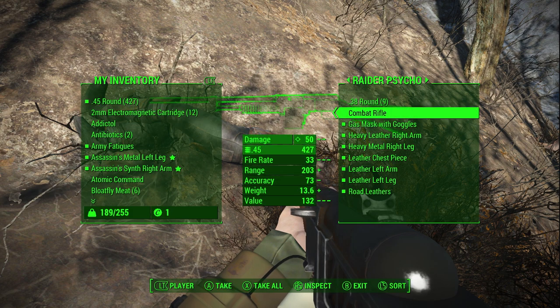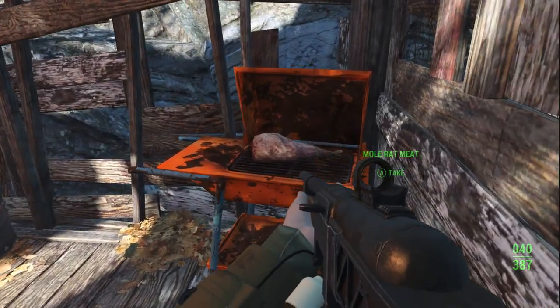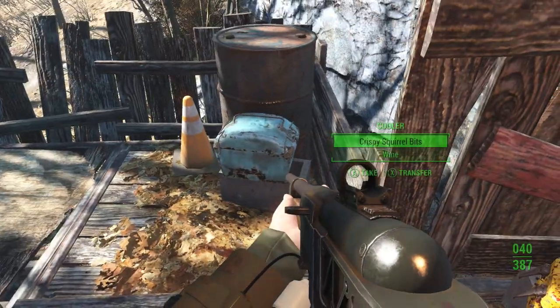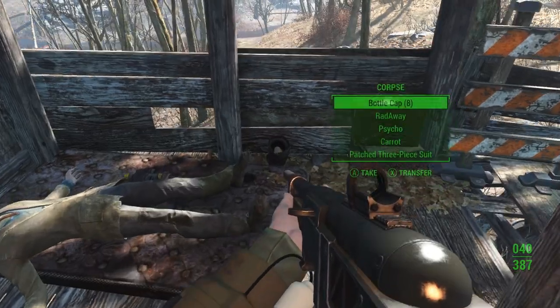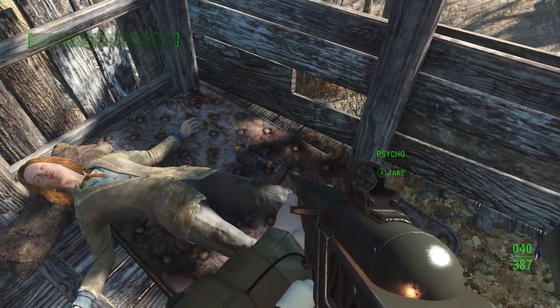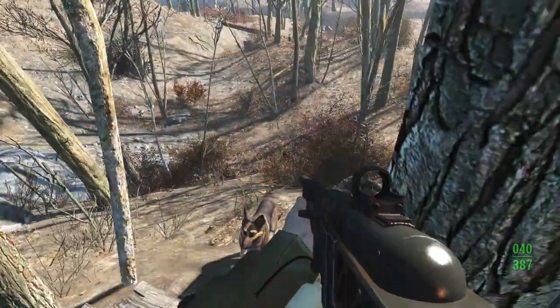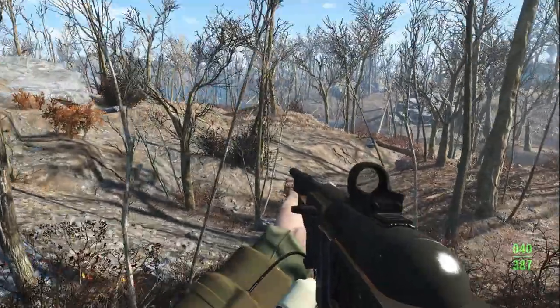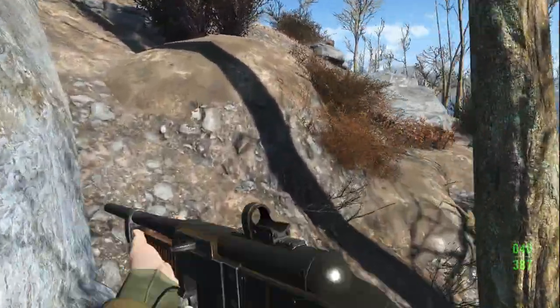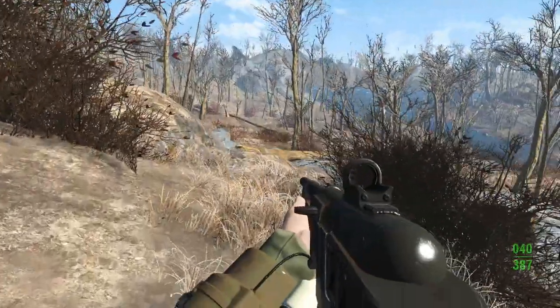I'm really hoping we run across some ammo surpluses. That's exactly what we're looking for. And just like that, we have 400 rounds. I'll pick that up because that's equivalent to money to me. A couple of noodle cups, some fusion cells. I'm going to start stockpiling the fusion cells, because once we get enough, I'm going to start using that laser rifle - it's going to be my main weapon.